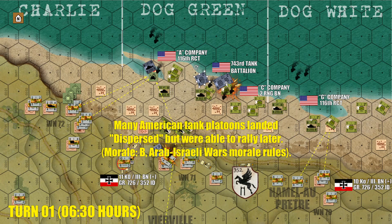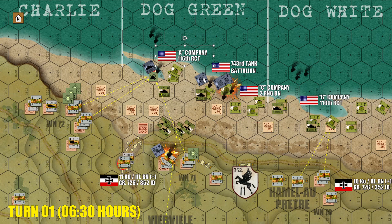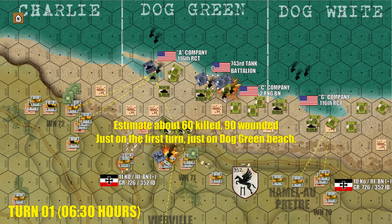American infantry is taking a hell of a pounding. We see here the unfortunate Able Company, 1st Battalion, 116th Regimental Combat Team — the guys who historically took about 90% casualties in the first five minutes of the assault. Three small towns somewhere in Virginia more or less lost their whole male generation right there on that beach. We've got some P-47s coming in, trying to blow some of these German artillery positions out of Widerstandsnester 71. They've had some success knocking out that 15 centimeter infantry gun, but American losses are already really bad.